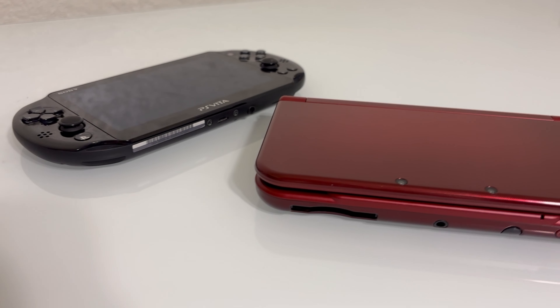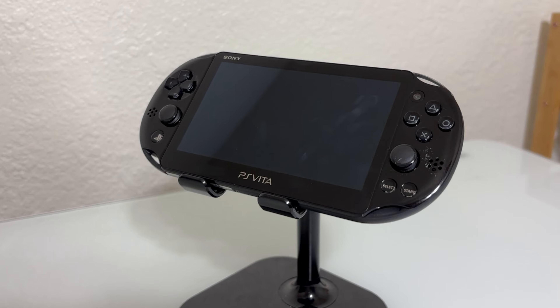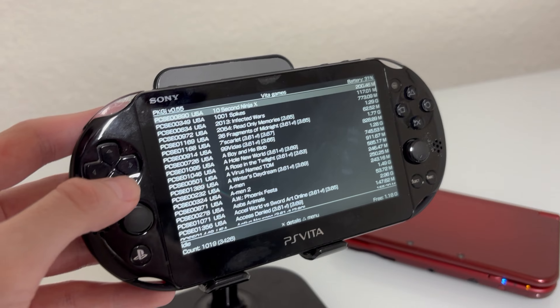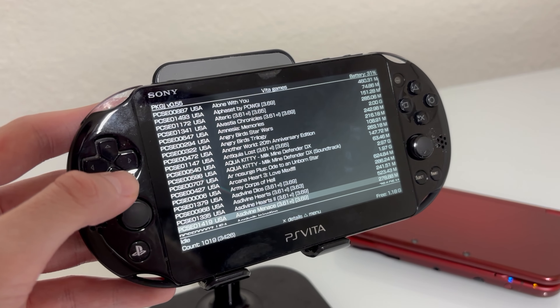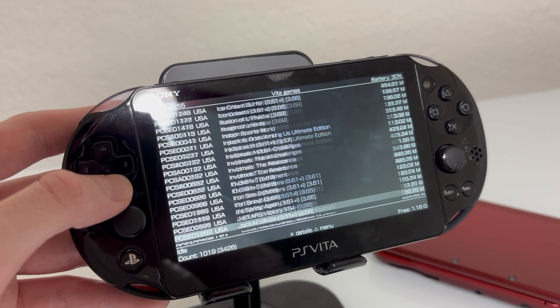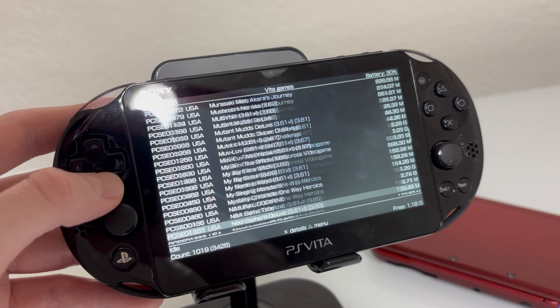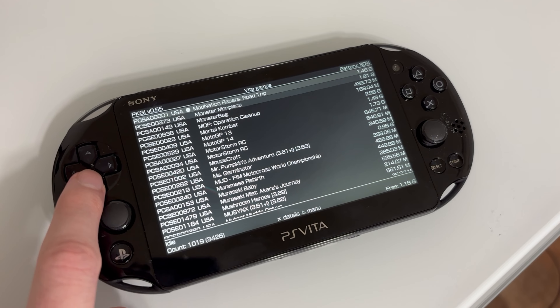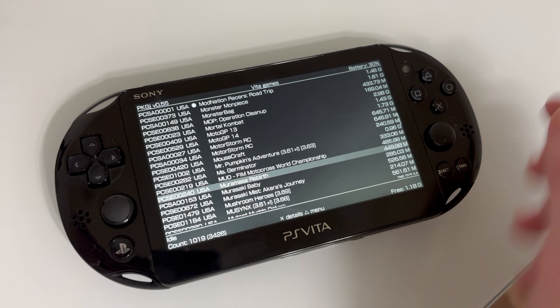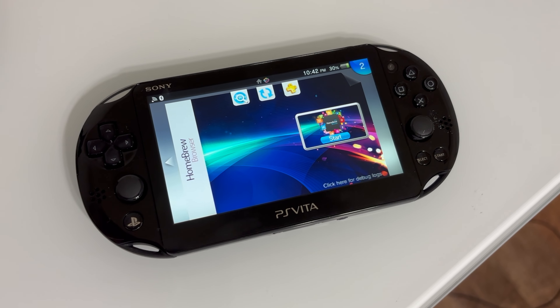So this is where things are going to get pretty interesting. First off we'll go with the PS Vita and we'll be checking out PKGJ, which is kind of their free store where you can download tons of games. PKGJ is essentially the Vita free store. With this you can download pretty much any Vita game ever released in different regions, different languages — A through Z, this has you covered. Vita games have gotten pretty pricey over the last few years, so it's really nice to have access to the entire library.